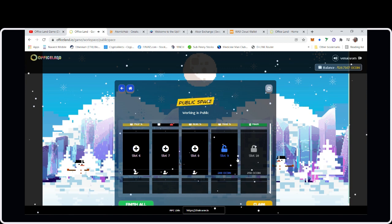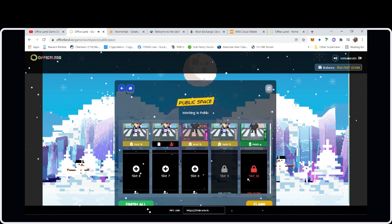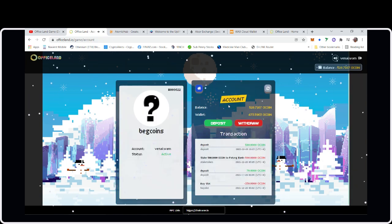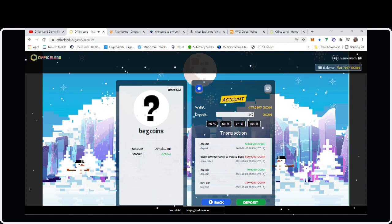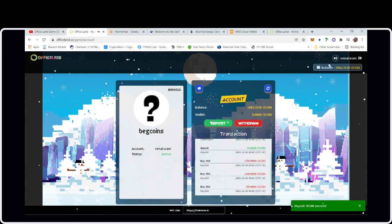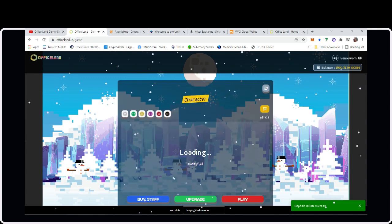I need 450 more oCoin to open the slot. I'll deposit all of it so we can do both — upgrade and open the extra two slots to see what the bonus looks like. Done with that.